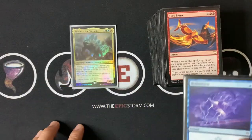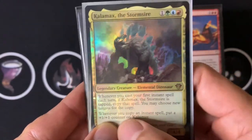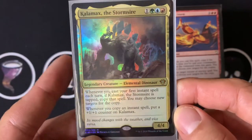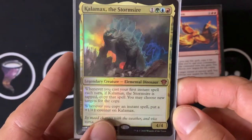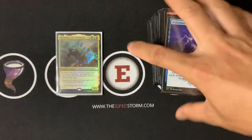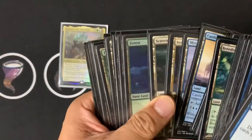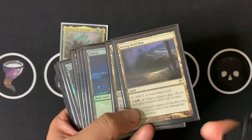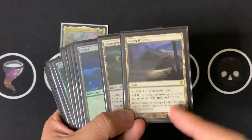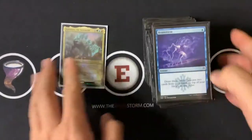A lot of people wondered why they added that trigger text — it may seem innocent to put +1/+1 counters on Kalamax whenever you copy, but it does go infinite, which is kind of crazy. You can have a utility land like Kessig Wolf Run to give Kalamax trample — pay one red, one green, tap it, give Kalamax trample, and just one-shot your opponents. That's an infinite combo.